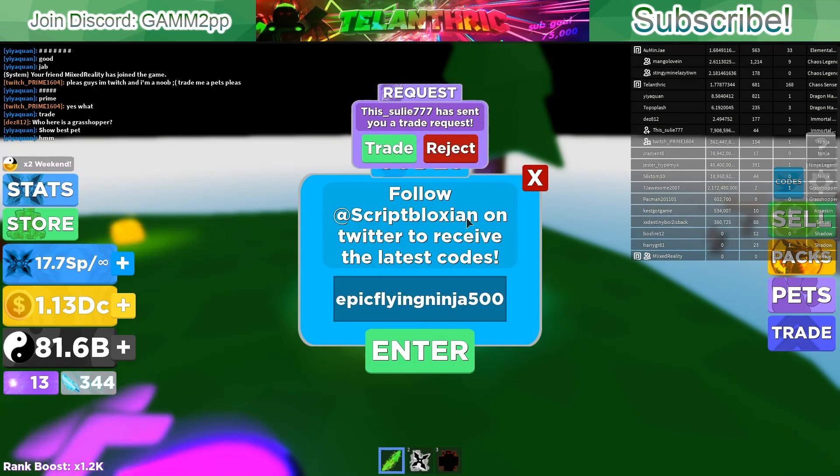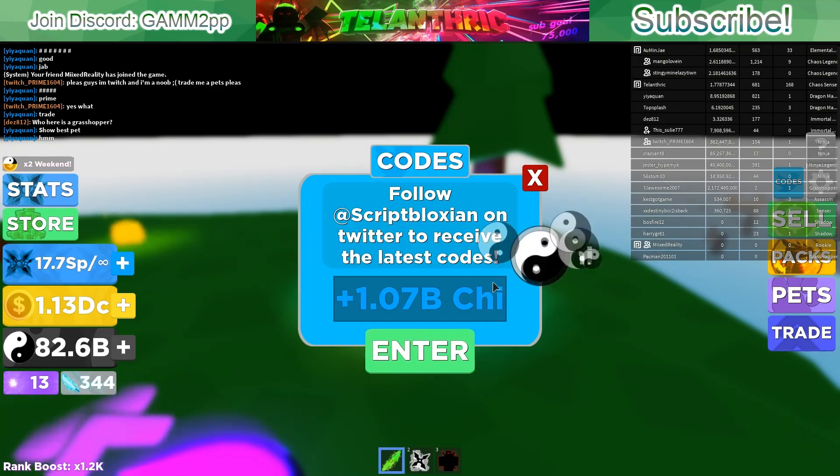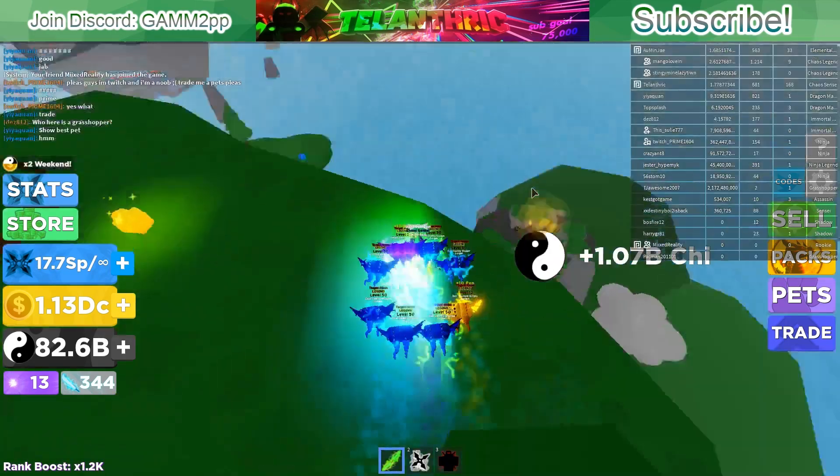The last and newest code is 'epicflyingninja500', and that will give a whole bunch of chi. That's all the codes right now.